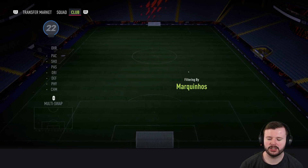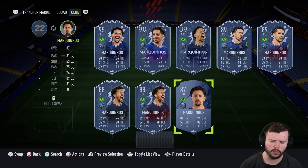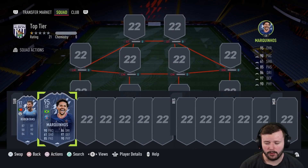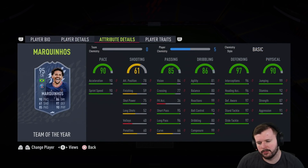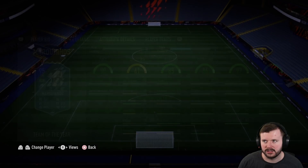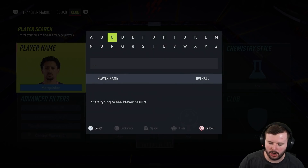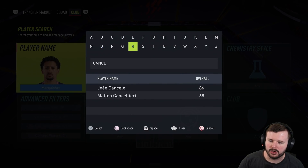Big shout for Marquinhos — he has a few cards now. The gold one is a little bit behind the power curve, so I'll always pick the best ones. Similar to Dias, Marquinhos has incredible defensive stats, incredible physicals, and is really good on the ball as well. These Team of the Year cards are just through the roof and I don't really need to explain too much on why they make it, but they certainly do.